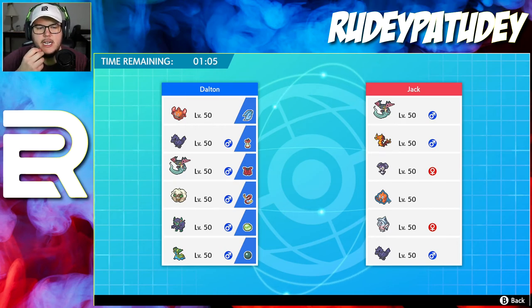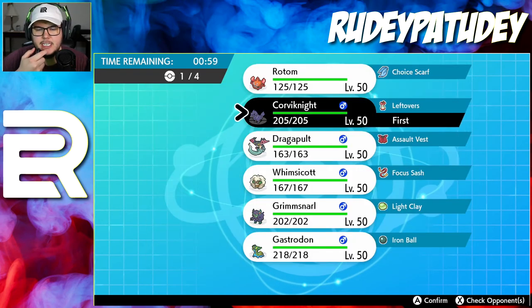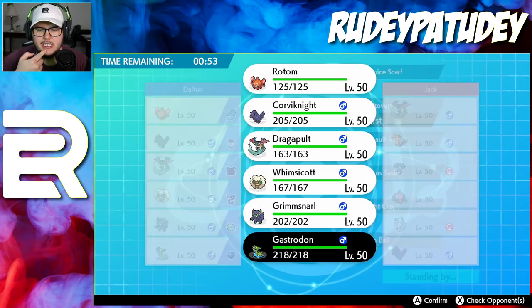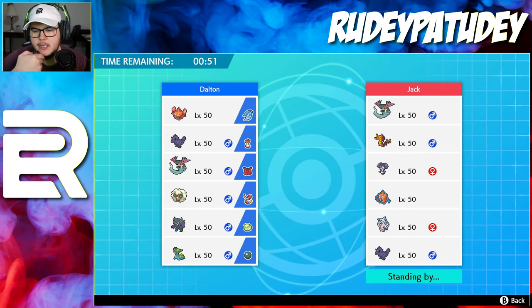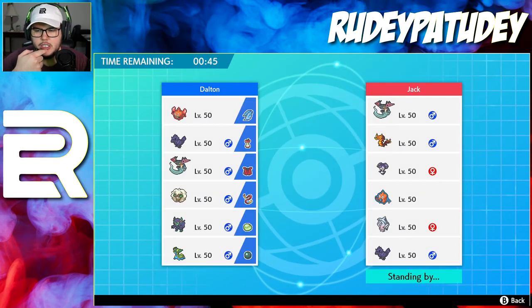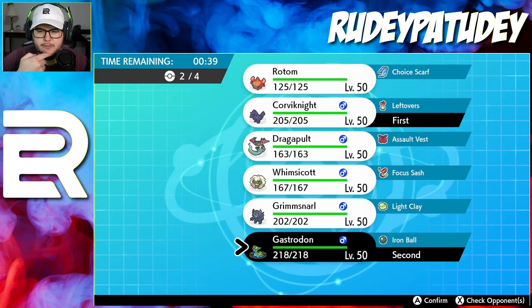Even though they have that Sinistea Scorch, I can still just use Brave Bird on that. The Rotom-Wash is definitely terrifying so we'll play it carefully. I want to put Whimsicott first or Gastrodon first - I definitely want both of them on the team. Let's do Gastrodon first because he gets countered by like nothing on their team.